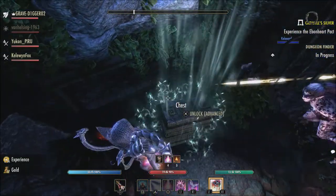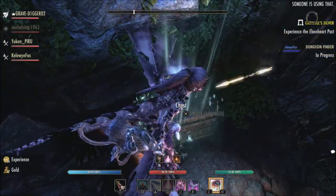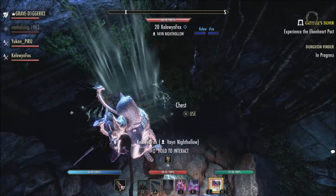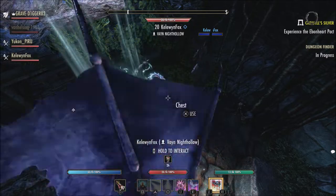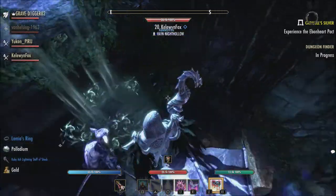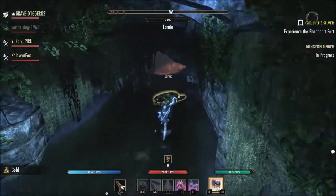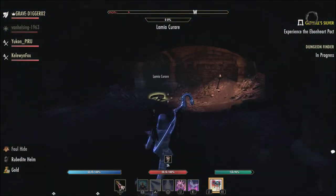Also, we have the Old Growth Brewer set, which is going to give 129 stamina recovery for two pieces, 129 magicka recovery for three pieces, and 129 health recovery for four pieces. The five-piece bonus: after drinking a potion, gain 245 magicka, stamina, and health recovery for 45 seconds.